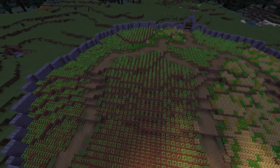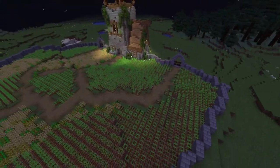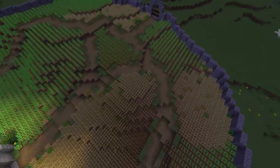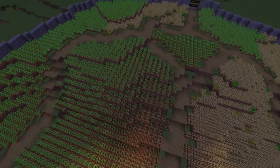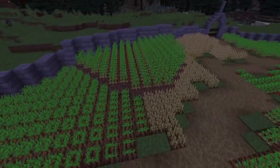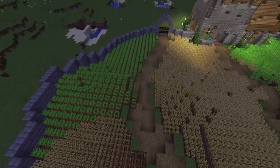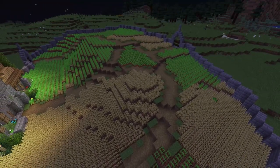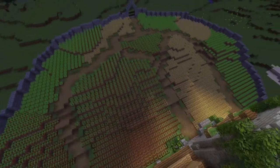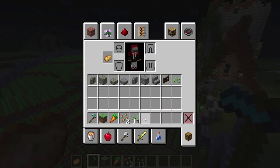This is what I did in my survival world — it allows you to keep the seeds without any water and without having to destroy everything. Now we just wait for all the crops to grow. Look how beautiful they all look growing so quickly. As they grow you can see I have wheat, beetroot, potatoes, and carrots — lots of variety. They all grew! It looks really sick, really awesome. We're not done yet though, there are still things to do.